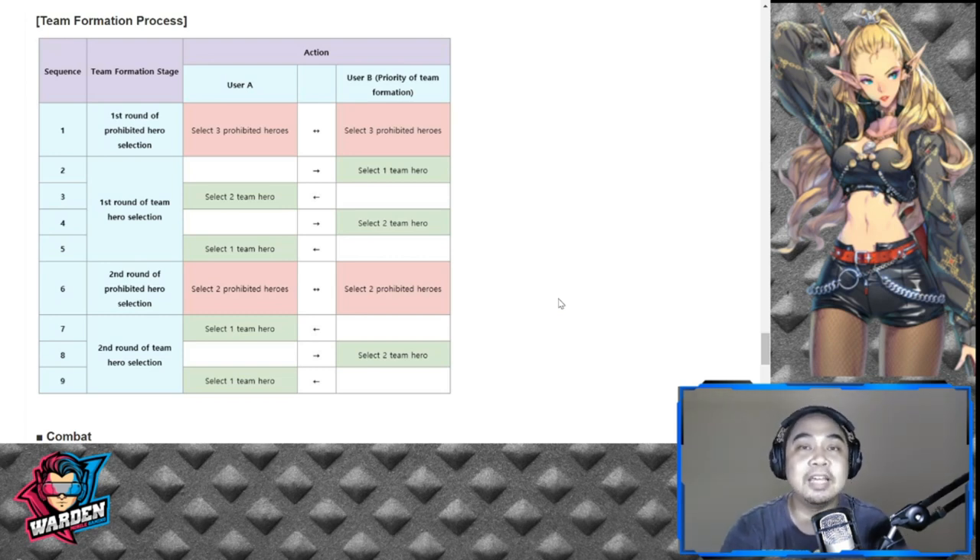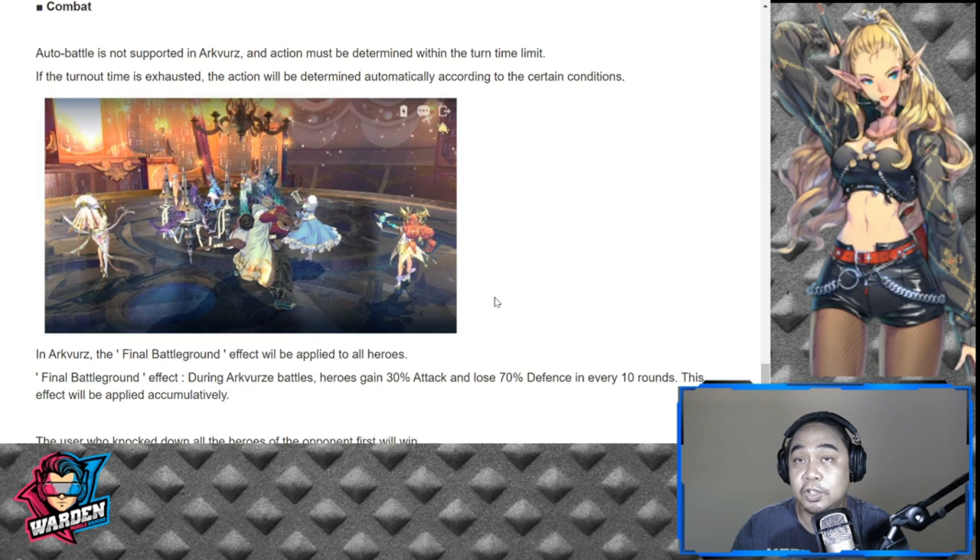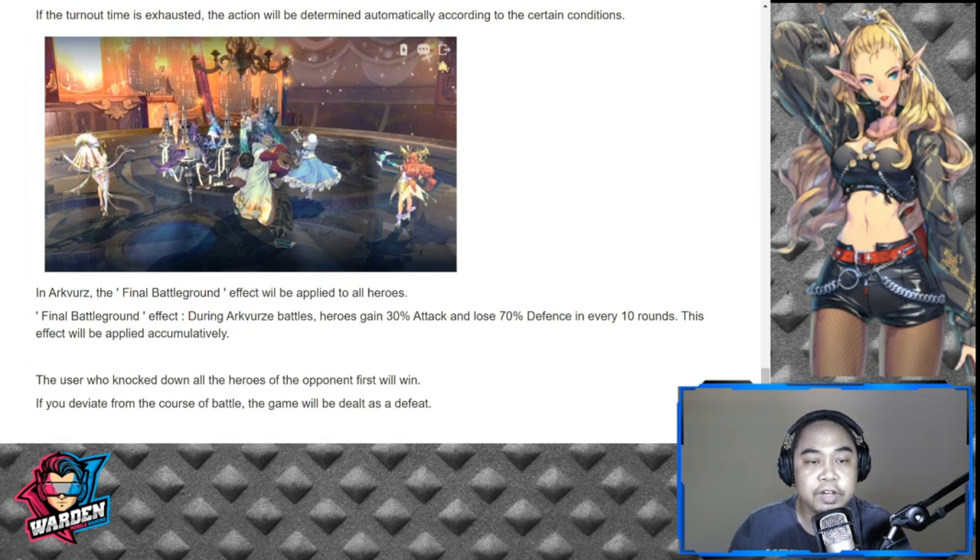This is going to be exciting because team building and strategy come into play. Also, Arc Verse does not support auto play — you have to play this on your own, which is a great way to see how players implement skill and strategy. In Arc Verse, the final battleground effect is applied to all heroes: gaining 30 attack but losing 70 defense for every 10 rounds. So you become a glass cannon — dealing more damage but also taking more.